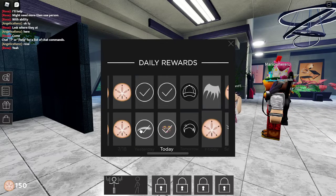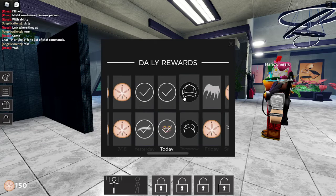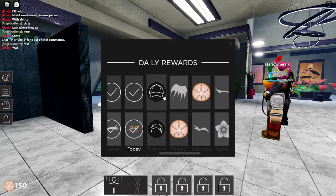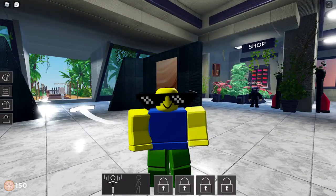These are the free stuff for everybody. These are for premium players — the cap is only for premium, and the hair is for normal players. That's just a quick way to show how to get the hair for free.